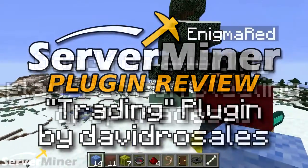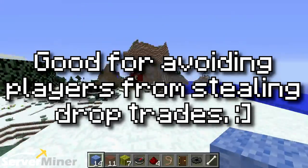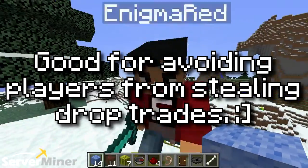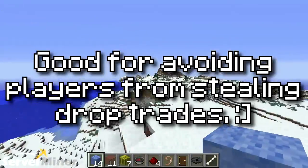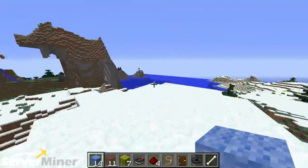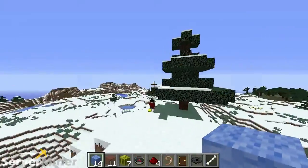What does this plugin do? It allows only two players to actually trade with one another — items and whatnot. You accept and it has a whole graphic user interface and everything. It's pretty cool. You can accept and even deny. Let's get started.